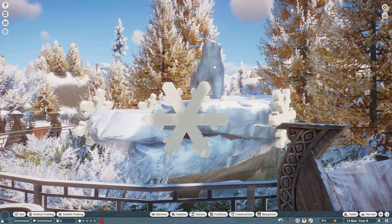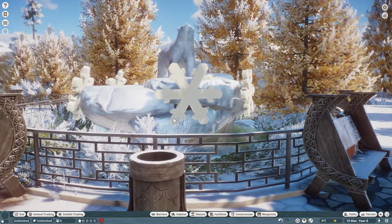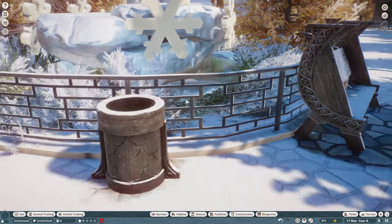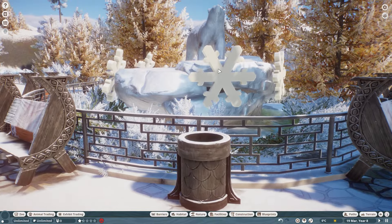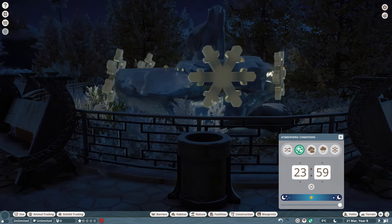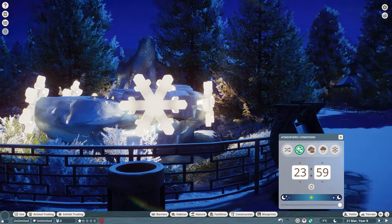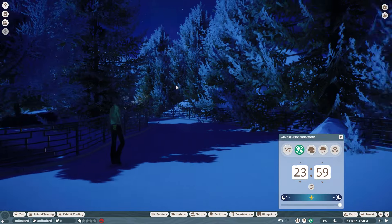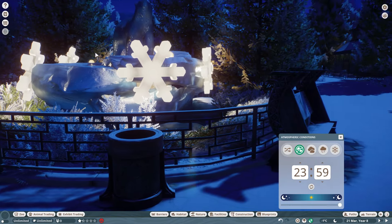Please share suggestions in the comments for how we should name this beautiful bear — this would be like our zoo mascot. Here we also see some water; this is like an iceberg floating in the water, which was my original intention when I created this central piece. We also have these snowflakes that are lights in the dark. When it's dark you can see that they glow and everything looks great. I'm realizing we don't have enough lights, so the zoo will be very dark at night — that's something we'll be adding in coming episodes.